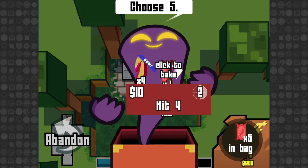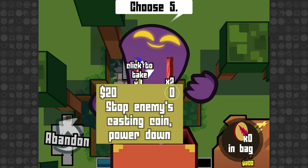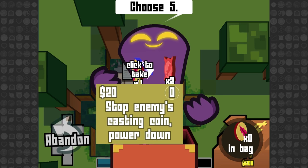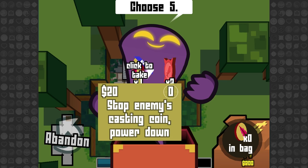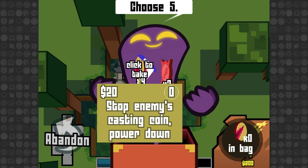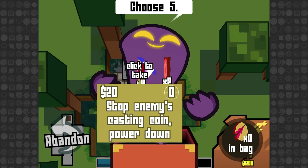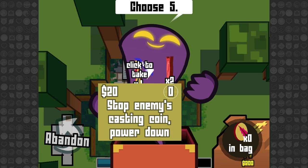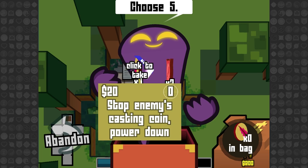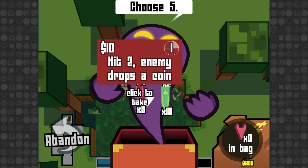Over here we've got a big chest and a skeleton. This one's gonna allow us to choose five coins. The first one stops the enemy's casting and powers them down — so this is basically an interrupt. If you've ever played Magic: the Gathering, there are cards you can play as instants that counter spells — exact same concept right here. When my opponent tries to play a coin, this heads it off at the pass, cancels out that coin, and stops whatever cast they might have going behind the scenes. It basically takes them back to square one — a very good interrupt card, although taking too many is not a good plan.